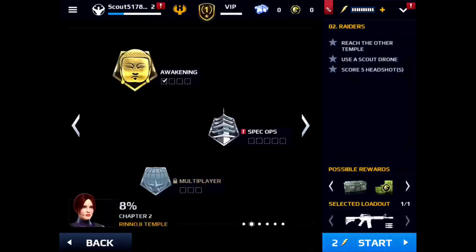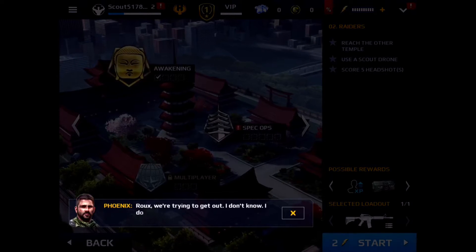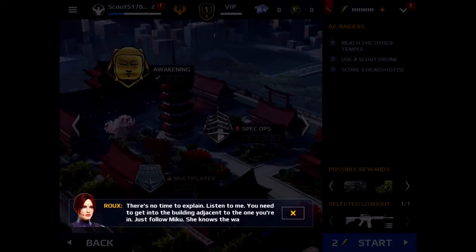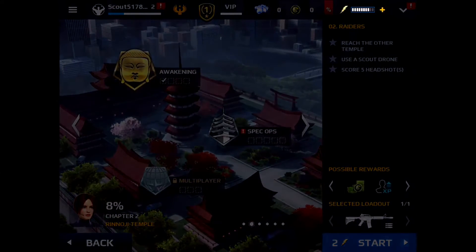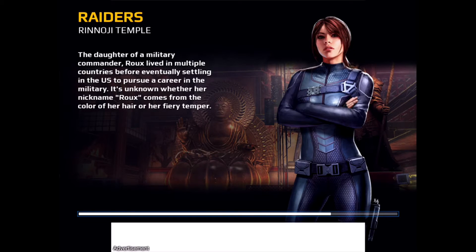Campaign. Phoenix, do you copy? What is your status? Rue, we're trying to get out. I don't know what the hell is happening. There's no time to explain — you need to get into the building adjacent to the one you're in. Just follow Miku. She knows the way. Over. Alright, let's go then. So we need to go with Miku. The daughter of a military commander, Rue lived in multiple countries before eventually settling in the US to pursue a career in the military.